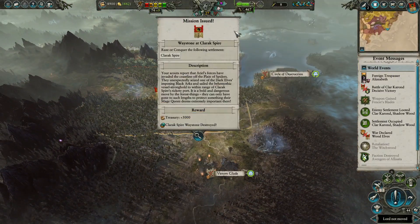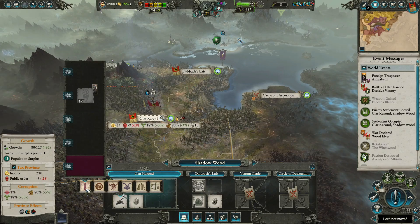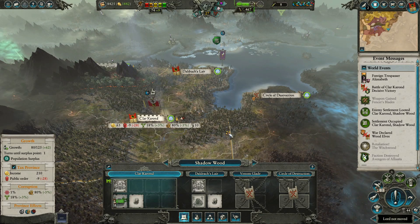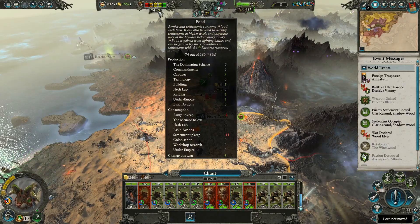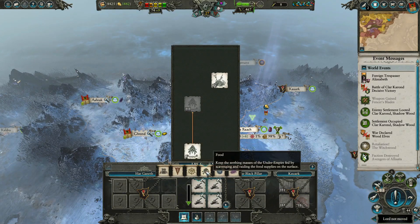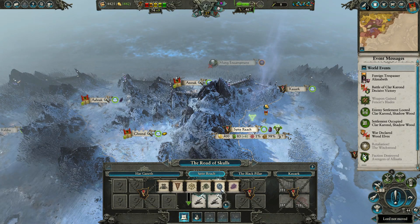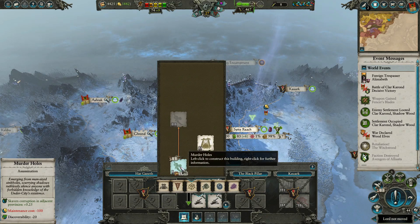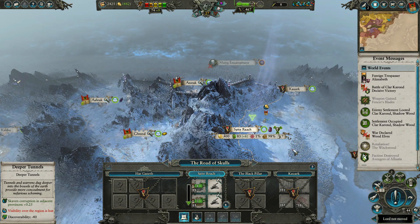At last, flesh meat. That gives us a little bit of a reprieve — excellent. Twisted flesh! I think we go for the growth building. Let's quickly have a look here. We're gonna go for the food, and then also stopping the discoverability. Stop that discoverability.